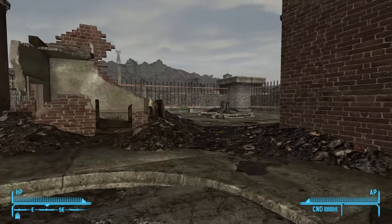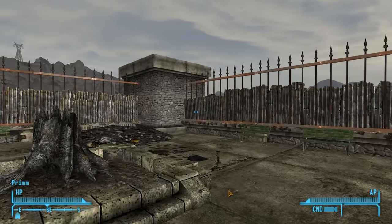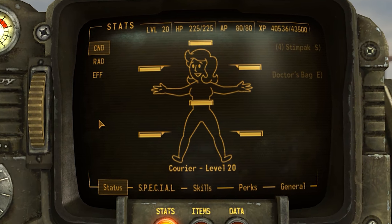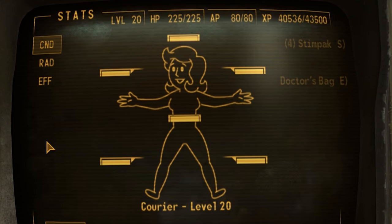Finally, we're looking at the Vault Girl status replacer by Trash Garbage. This changes the Vault Boy status screen to feature Vault Girl instead, and I'm surprised no one's made something like this before. It definitely has a more fringe usage than the other mods we've looked at, but it's still a cool option for Black Widow playthroughs.